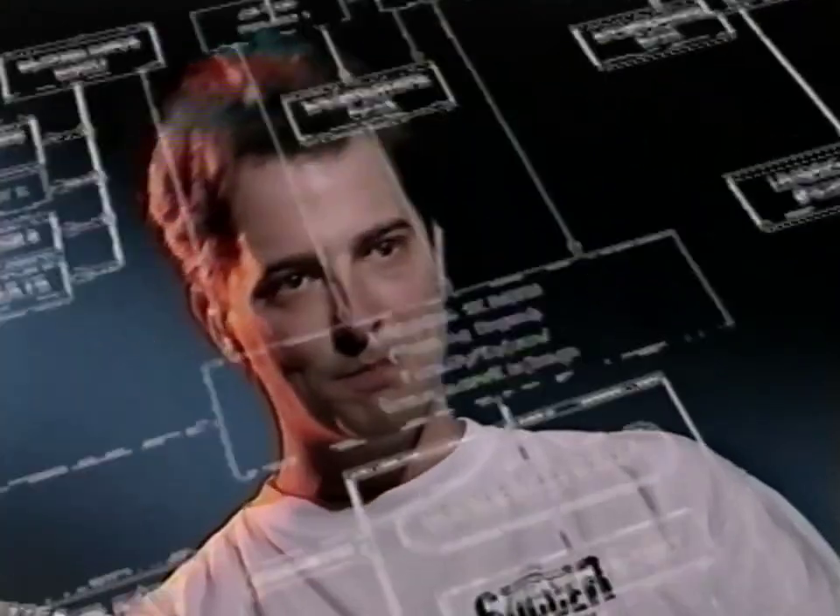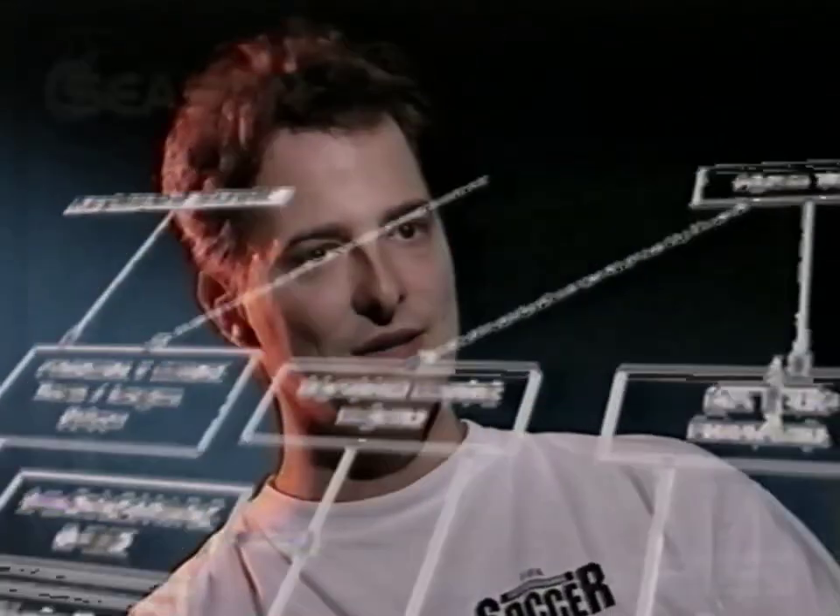The only way we can get that done is by flow charting. We break down every screen, every button — which button controls what on each screen — so in advance we can work out what will and won't work with the design. Our goal is that the user never has to pick up a game manual at all.